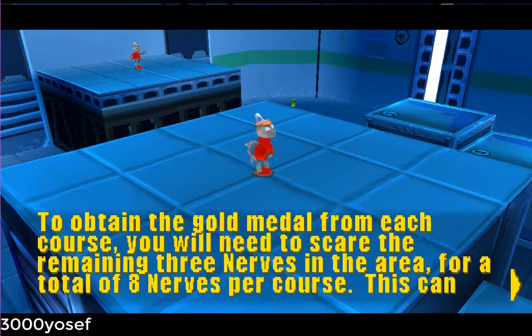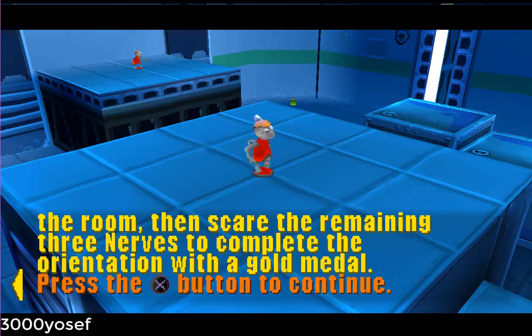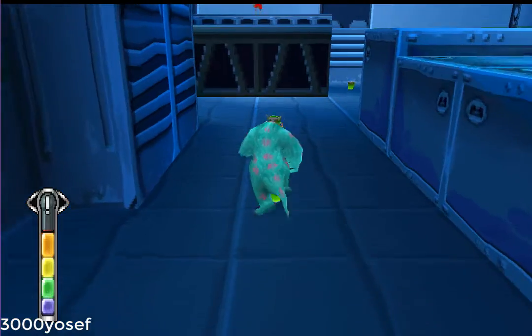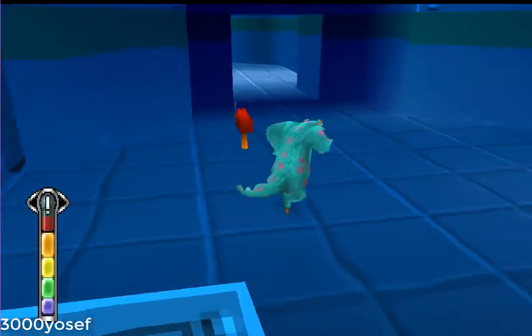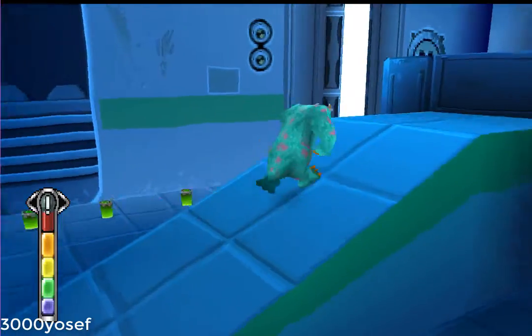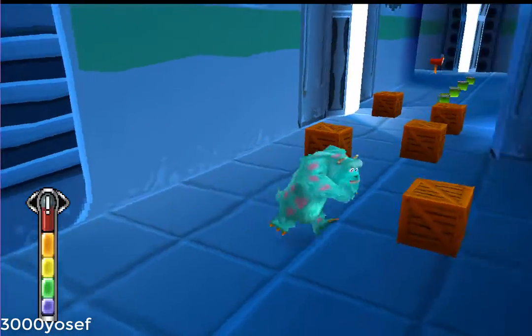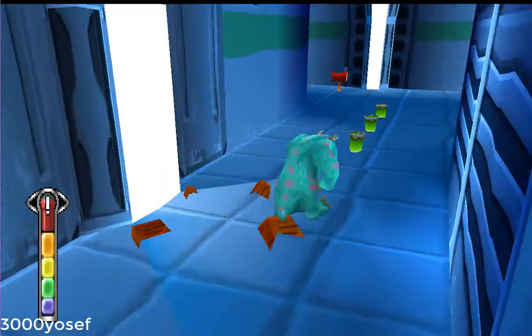To obtain the gold medal from each course, you will need to scare the remaining three nerves in the area, for a total of eight nerves per course. This can get a little tricky — these three nerves are red and require you to have the highest level of your fright meter.